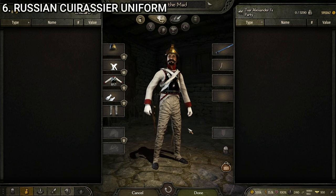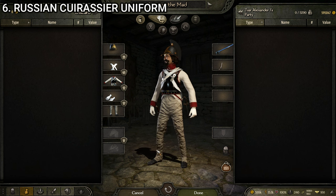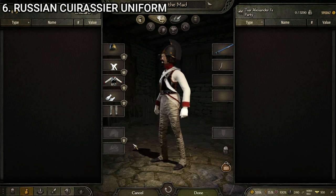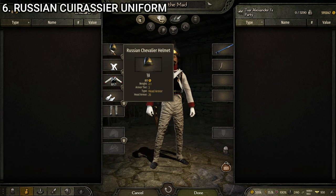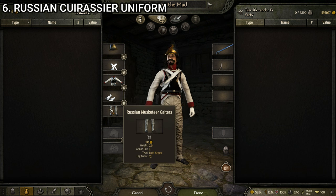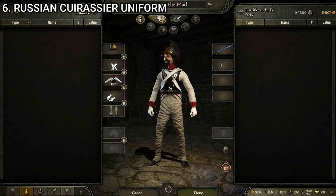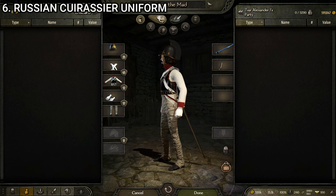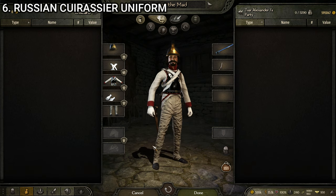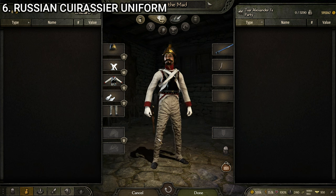Next up we have the Russian Cuirassier — their heavy cavalry unit. I think this one looks pretty good. I typically like these because they have a slightly extra detailed level thanks to the breastplate. The Russian one looks significantly better than the Austrian heavy cavalry variant. It's made up of the Russian Chevalier Helmet, the Infantry Bandolier, the Russian Cuirassier Uniform, the Officer's Gloves White, and the Russian Musketeer Gaiters without the black. It's got white and red accents, and I love this breastplate — darker almost-black steel with red accents and gold rivets. Out of all Russian cavalry uniforms, this one's my favorite.